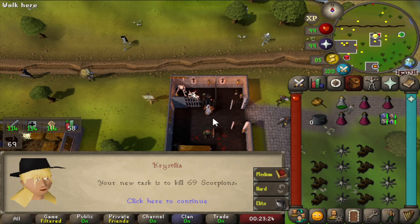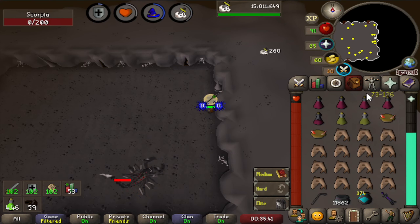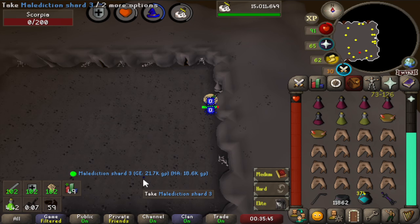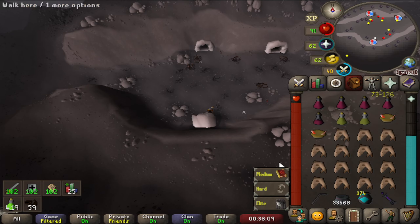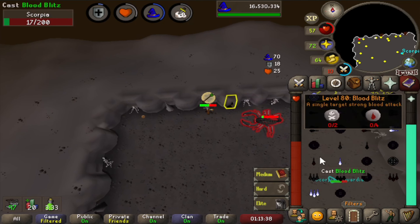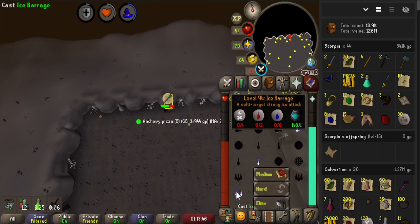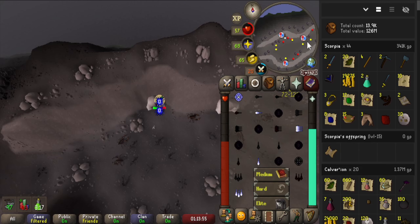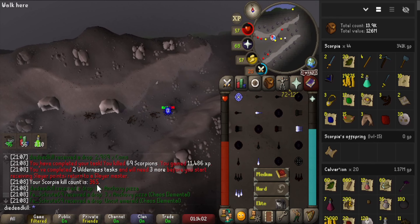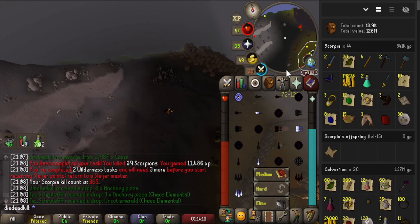We get a back-to-back task which we can get a pet from — no Wilderness item though. But 69 Scorpions, which means we can go to Scorpia. We got a Malediction Shard — it's the second one, so it's a bit of a shame that it's a dupe. We still have 59 kills to go. At the end of our Slayer task we only killed 44 Scorpia. We actually got a beginner clue from the offspring, which I didn't know was possible. That's 44 added to our list — 365 KC at the moment, and we still do not have the second Shard.